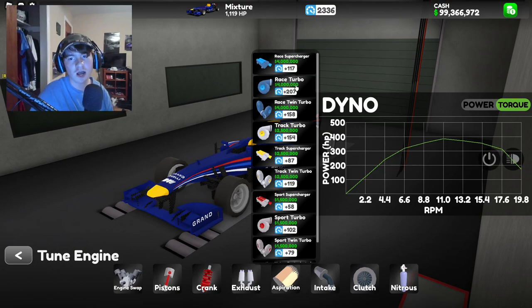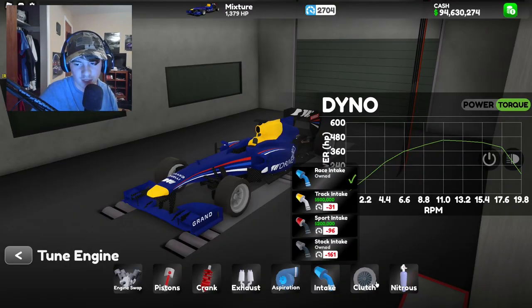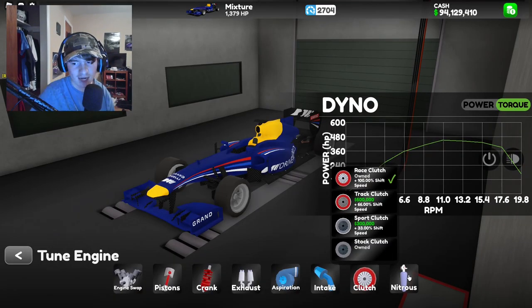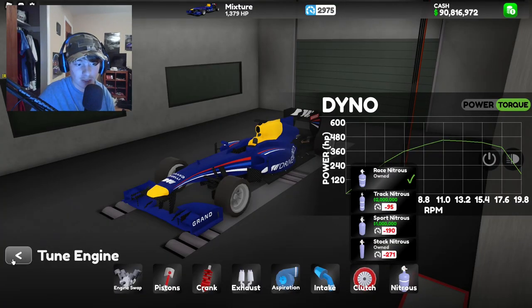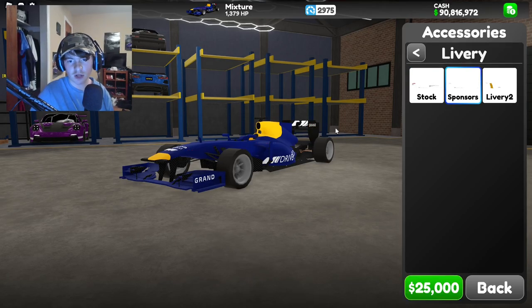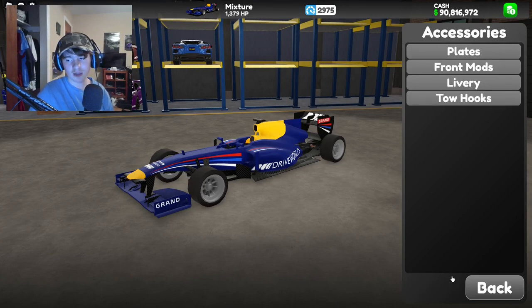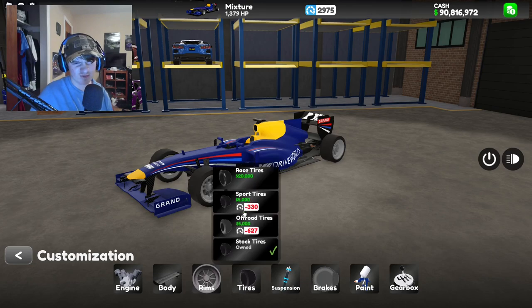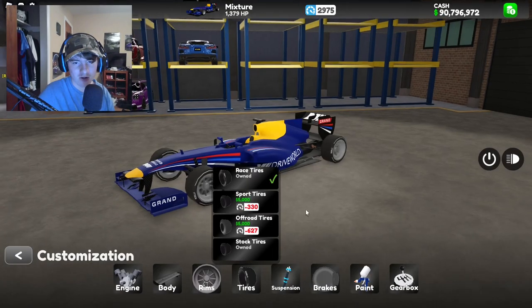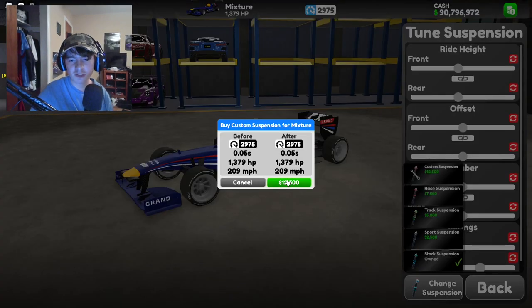Being a content creator I've got a bit of money, so I'll be maxing it for you guys. Race turbo is the best option — race intake also costs a lot of money, this is really expensive to max out. Race nitrous is three million dollars — that's actually insane. We're not going to mess with the body stuff too much, but you can change the livery. I'll keep it stock. Race wheels and race tires are going on.